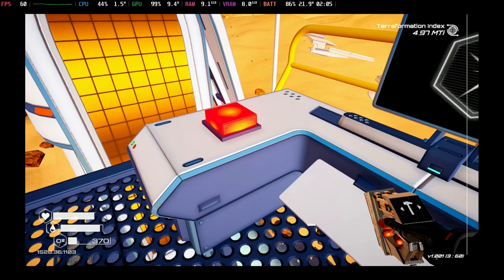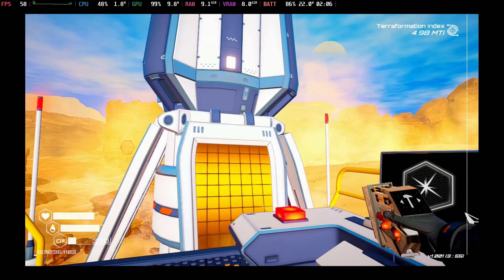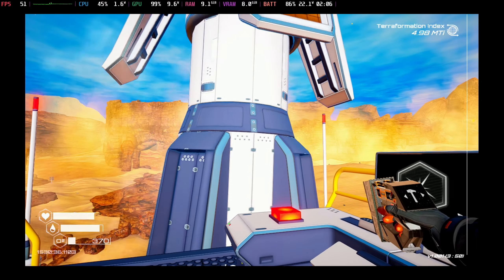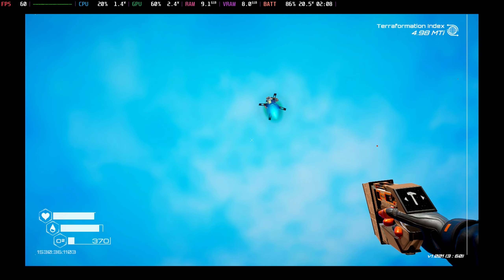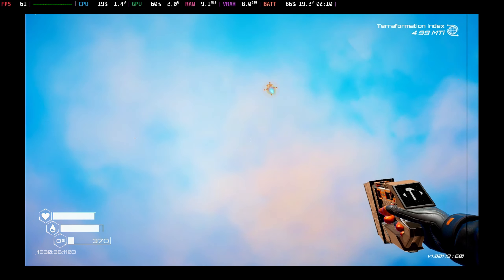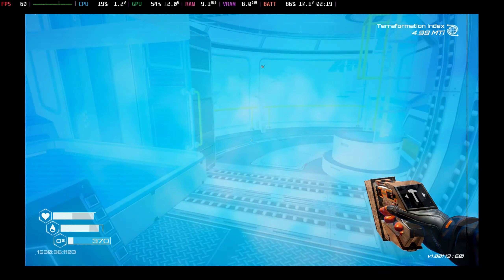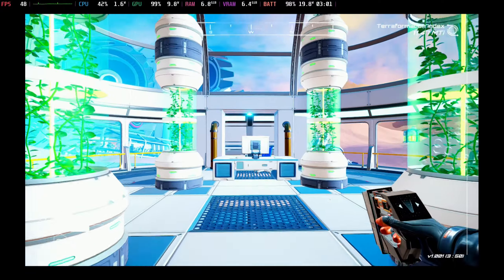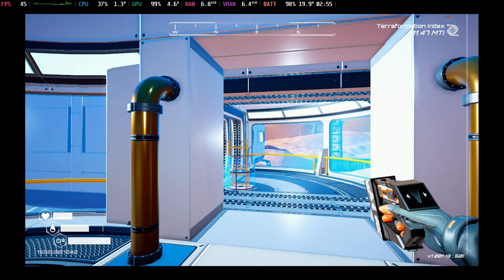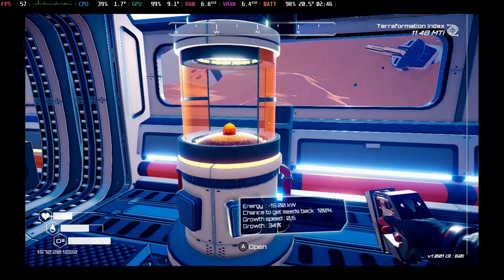It is a survival game, so make sure you remember to eat, fill up your oxygen canisters, and get some water as you're finding things, otherwise you do run out of oxygen. In standard mode you just drop half your inventory and can go find it again, but on higher difficulties you will end up losing everything. And if you weren't keeping track of where you're going — because you don't have a compass by default, that's actually something you have to build — you might not remember exactly where you died and it can be difficult tracking things down again.